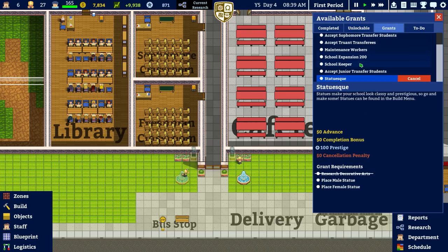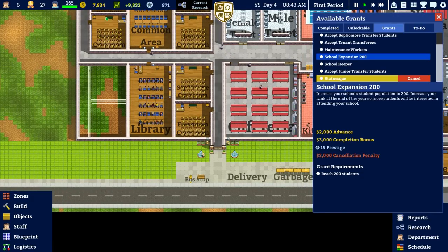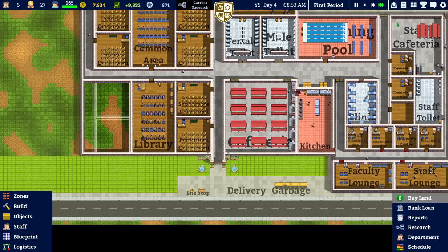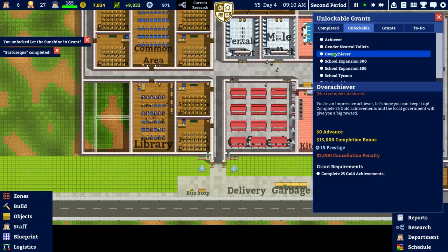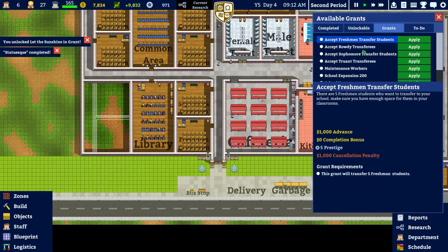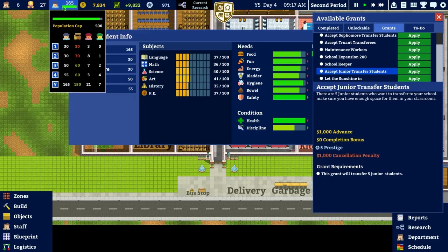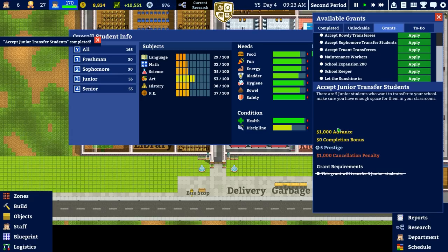Looking at the unlockables, ideally we want the underachiever, but that requires 30 bronze achievements and School Expansion 200. School Expansion 200 requires 200 students — once we've got these two classrooms, that's an additional 60 students we can possibly get, so that would be fairly reasonable. We'll check available grants too. We can accept junior transfer students — we're at 50 and could go up to 55, so let's accept those.